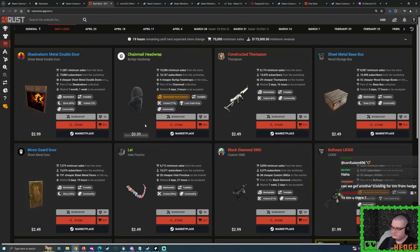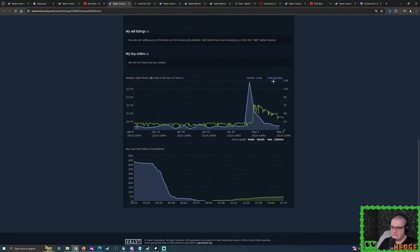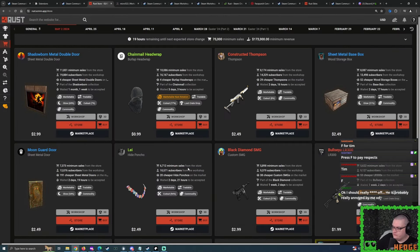Looking at the price history — the poncho went down to around 60 cents at one point, and just before the sequel it was at 50 cents. So with what we currently have, I think I'm probably only going to do 50 cents to 60 cents for the Chainmail Headwrap.